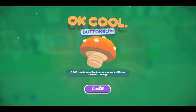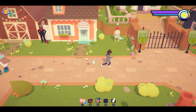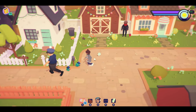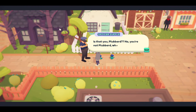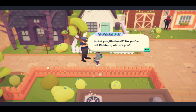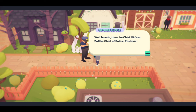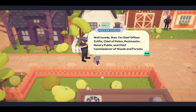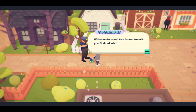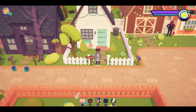A mushroom button boy — a fatty mushroom, can be used in soups and things, contains three energy. All these birdies — them burbs, they have cop hats! Hey, Officer Shovel! 'Are you Plumbard? No, you're not Plumbard — who are you?' 'I'm Wolfie, I just moved to town.' 'Well, how do then — I'm Chief Officer Zuffle, Chief of Police, Postmaster, Notary Public, and Chief Commissioner of Woods and Forests. Welcome to town — let me know if you find out whatever happened to Plumbard.'